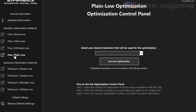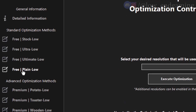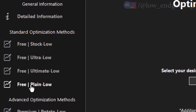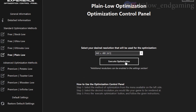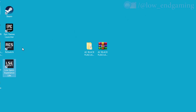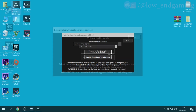After that, you will see many optimization packs. First, try the Plain Low one — you should try every pack and choose what's best for your PC. After selecting a pack, select the lowest resolution and click on Execute Optimizations. Then close the app and open the Re-Switch app, choose the lowest resolution, and click on Execute Re-Switch. Then, without closing Re-Switch, open the game.